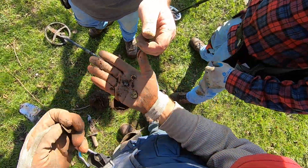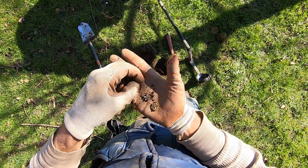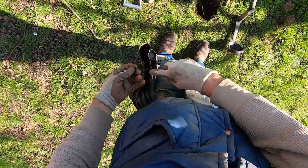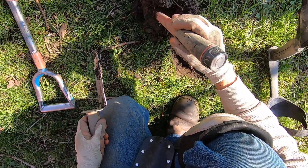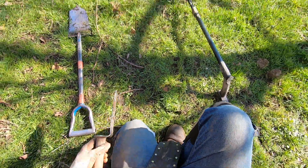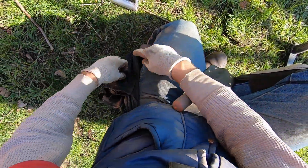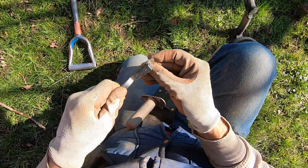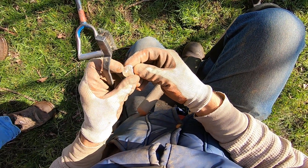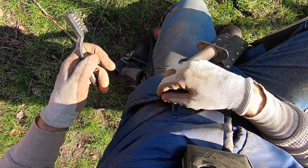Nice — this is a good spot, man. Let me wipe this off. More jewelry — another spill right there. Square full tones, man. It looks like a Washington State token, but it's got something different on it. It says something different on it though. That's the first jewelry to go out of here. It's a play token or something — I'm not sure. Put that in my pocket. We're in a good spot, man.